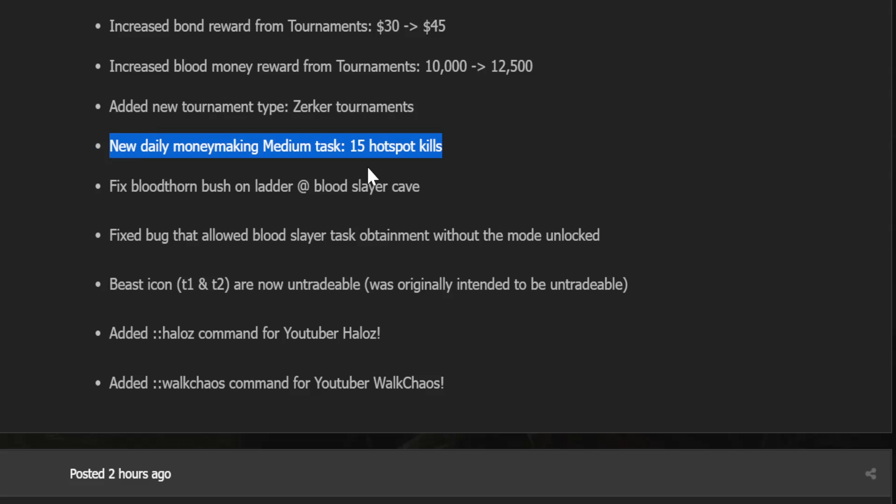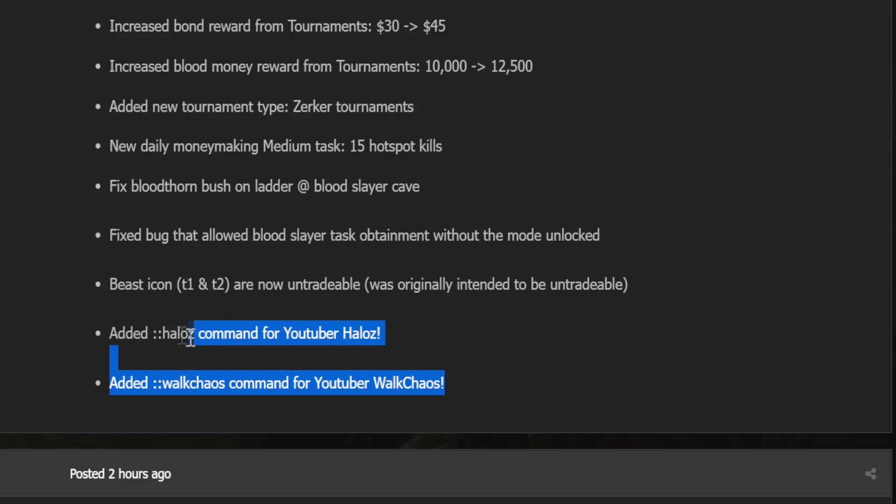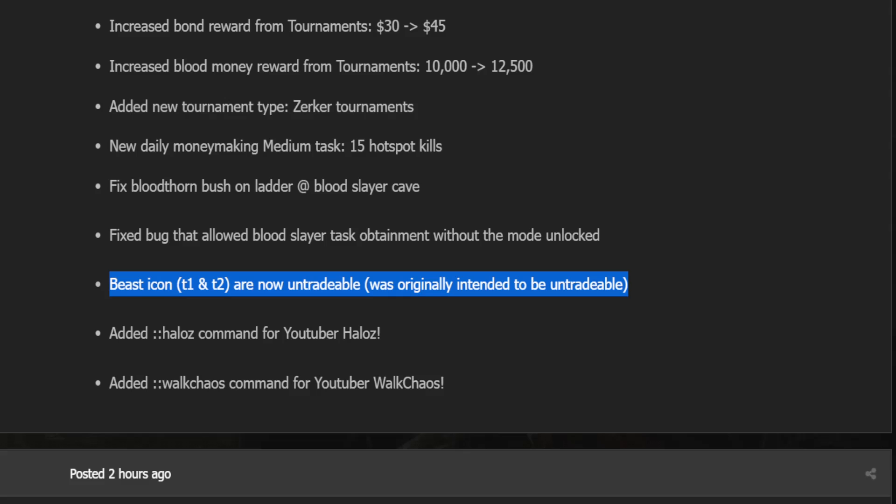New daily money-making medium task: 15 hotspot kills. Fixed blood, thorn, bush, and ladder bugs. Congrats to Halos and Walk Chaos for your new YouTuber commands. Beast Icon Tier 1 and Tier 2 are now untradeable — and I actually have one that I traded for, so that's kind of nice.